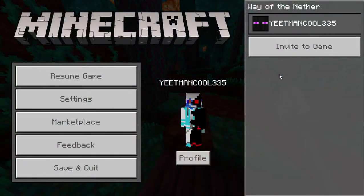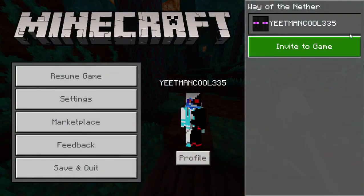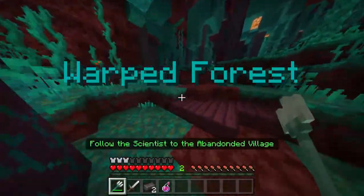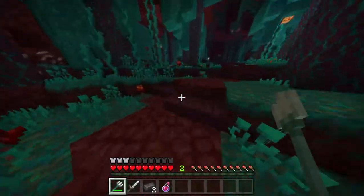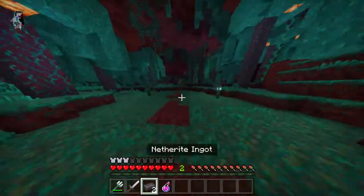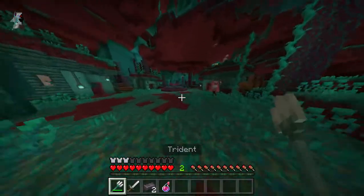Use the warped vines to climb up the ledge. We must go forwards to the abandoned village. We're going to need these netherite ingots. Sorry about that — my little brother was knocking on the door. Now we must charge forwards.